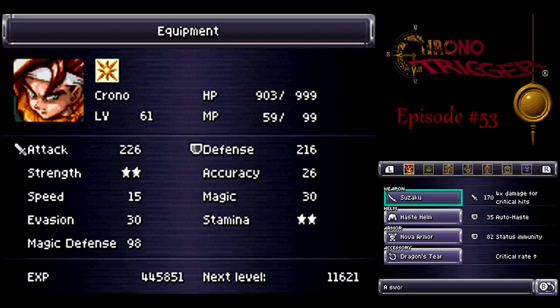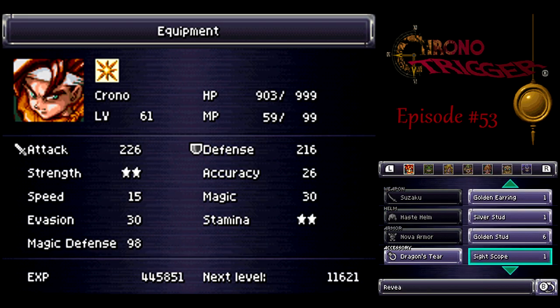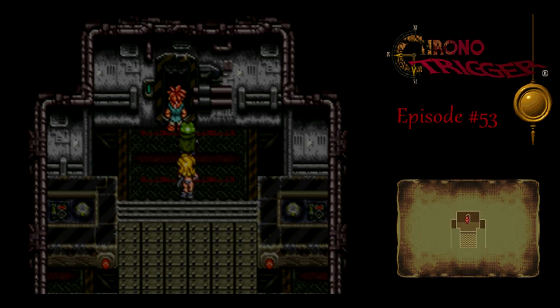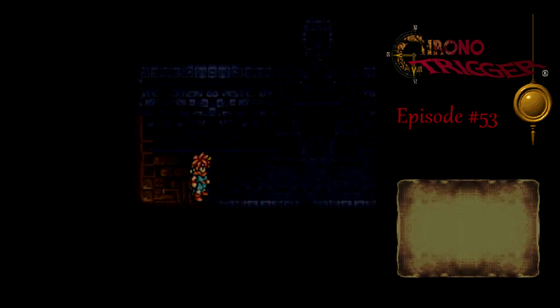Oh, this again. I'm going to need the golden stud on Chrono here, because he's going to be spamming Luminaire a lot. Made it out of there — just fought a whole bunch of battles. Use Luminaire every battle; that's pretty much all you've got to do.